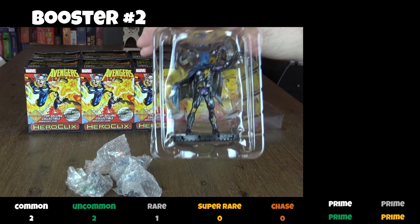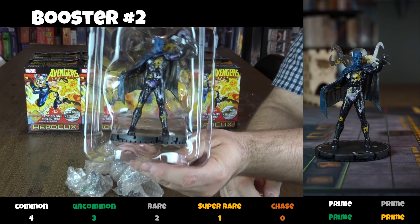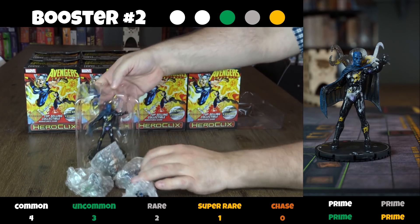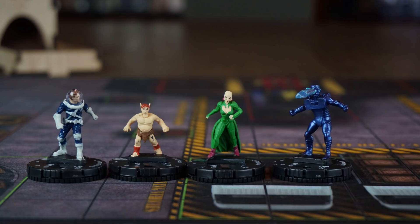In the second booster we find Eternity. This is an absolutely gorgeous super rare, colossal piece. We also get Pip the Troll, a Shield agent, Moondragon, and a rare Terminator. This is a fantastic booster.